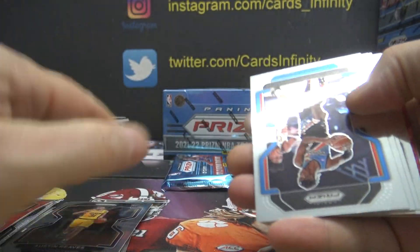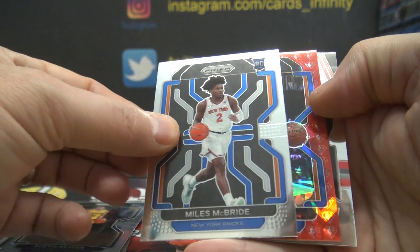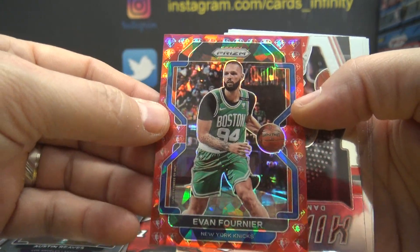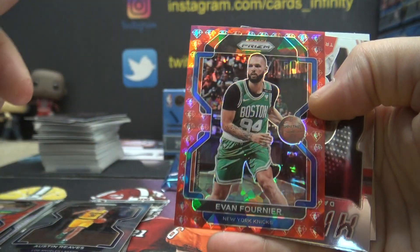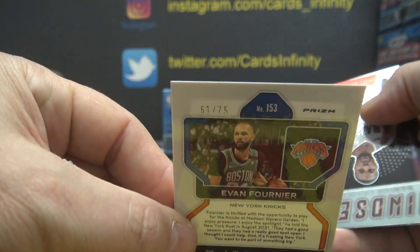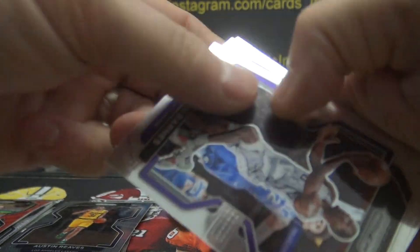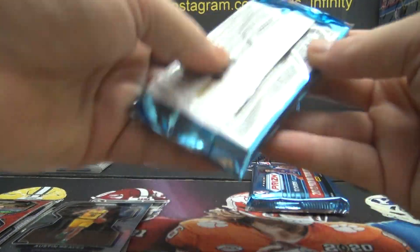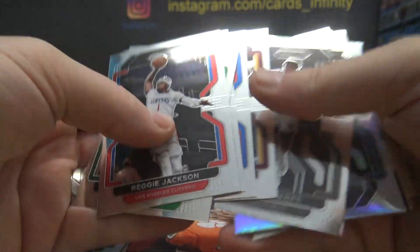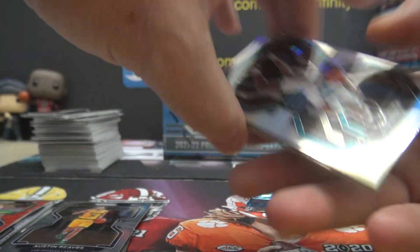Austin Reeves is 5. Got another one of those 75th Anniversary refractors — maybe it'll be a big one. Miles McBride — not really. Furkan Fournier. These are one of my favorite looking Prisms in the set, these 75th Anniversary ones. They're cool looking — 61 of 75. Gobs, you got it. Lillard 1 — he's actually a decent player, I was just hoping it would be a big rookie. Dayron Sharp — that one's 1.